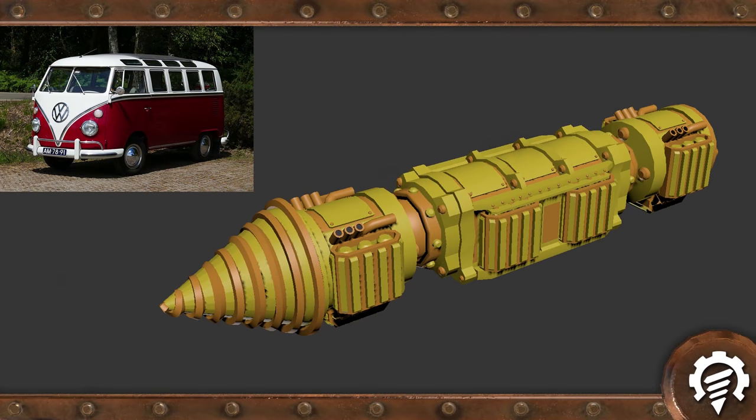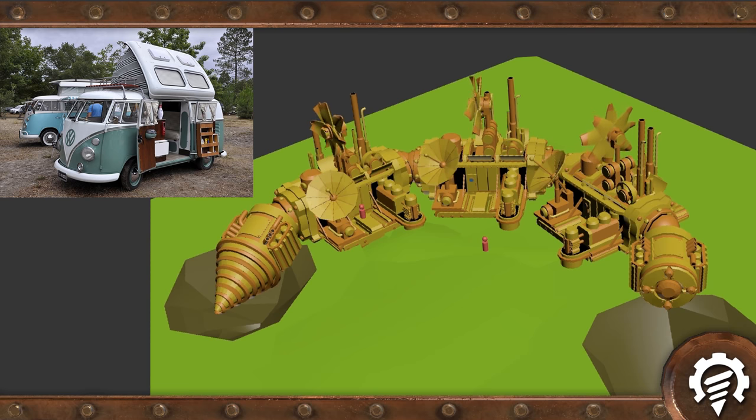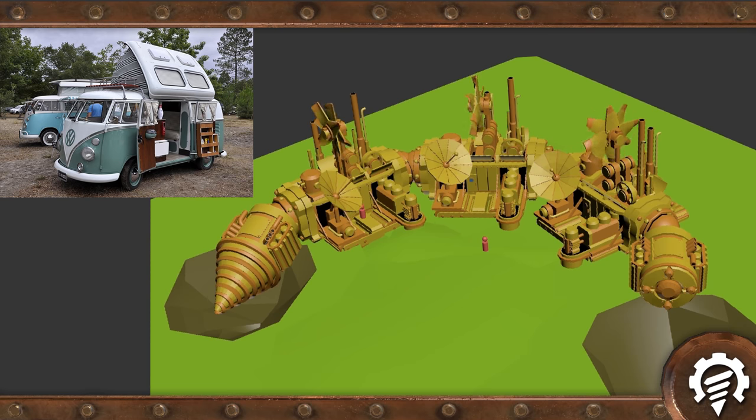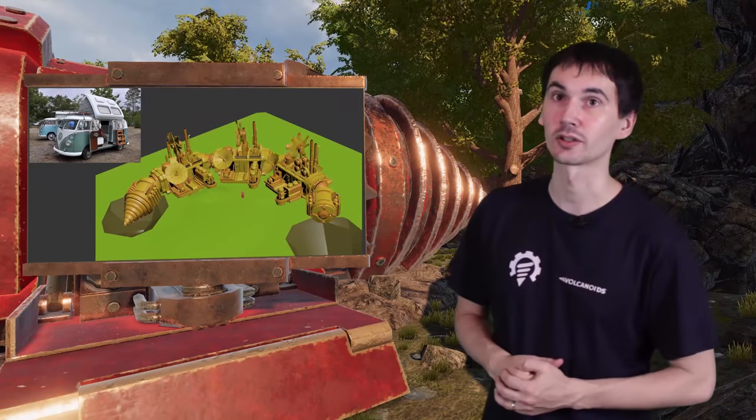The core feature can be compared to a camper van. You can travel with your packed house, and when a destination is reached, structures are deployed and the house can be used to its full potential. Once you decide to go somewhere else, everything gets packed and you are on your way.